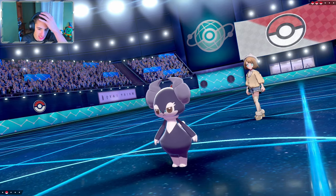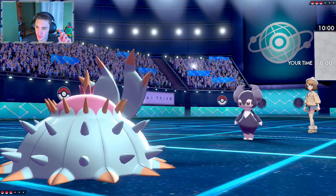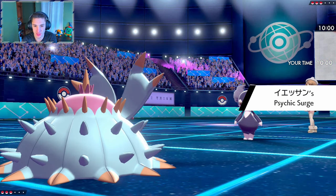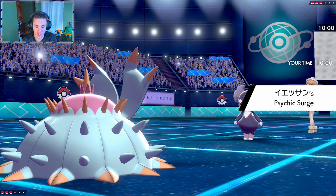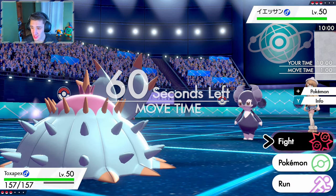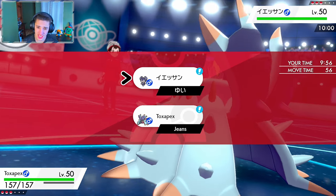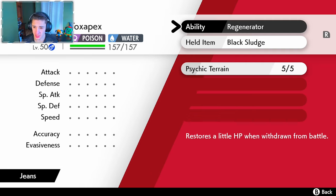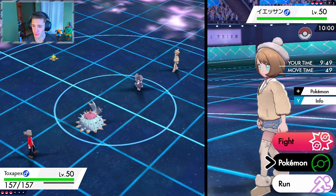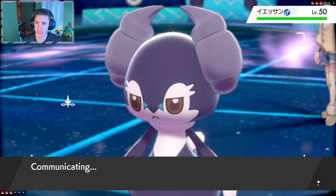This guy is going to lead with Indeedy. Toxapex is coming out here. What typing is Indeedy — is it just fairy? Does that make the mystical veil come out? Yeah, the battlefield got weird. We cannot roll out with the toxic right off the bat. Let me check its info — it is psychic and normal. So if I hit this thing we have the physical terrain for five turns. We're going to go straight into a toxic.